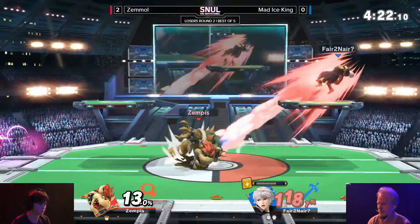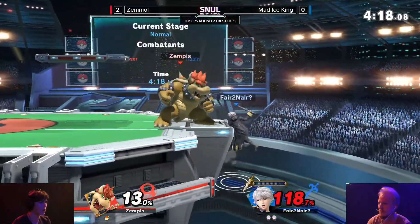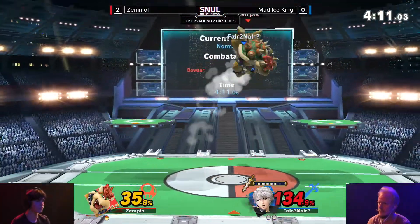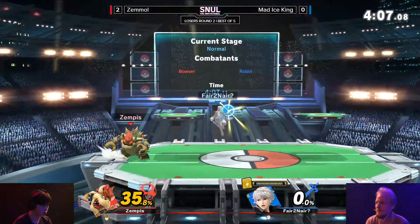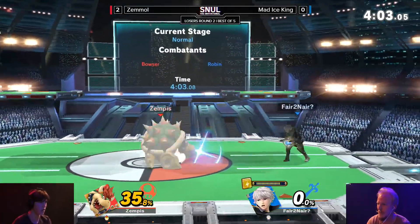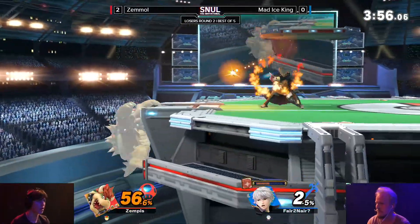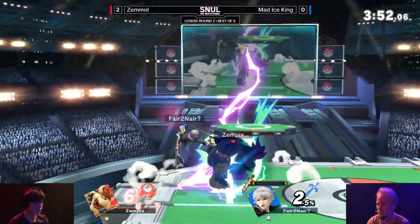Getting... I don't want to say kind of lucky, but surviving the most dangerous situation he could have found himself in at that point. Big up tilt - not quite taking it just yet, but that's a little bit too free. He's going to take that all the way to the bank, and we're back to a one-stock-apiece game. Needs to find an Arc Fire to start something big. Zemmol, meanwhile, needs to find just some hits - it doesn't really matter. He can get this percentage deficit back with like two hits.